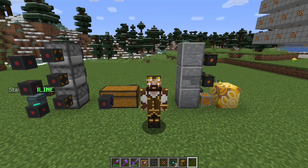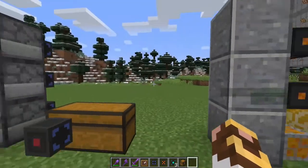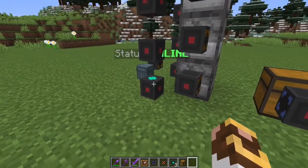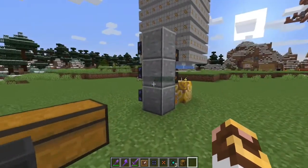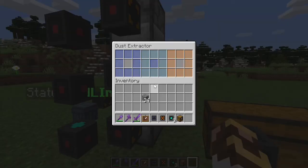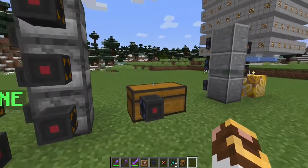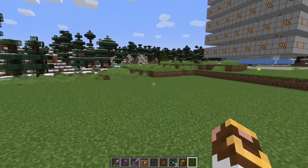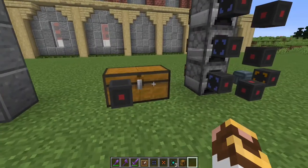In our first tip today, we're going to talk about moving cargo from one network to another. We have a cargo manager here and a cargo manager there. Our goal is to get cobblestone from the cobblestone generator on that network into the dust extractors on this network. You do that through what I call a bridge — in this case a double chest, but it could be a single chest, a barrel, a storage unit, a hopper — anything that can hold items can be used as a bridge.